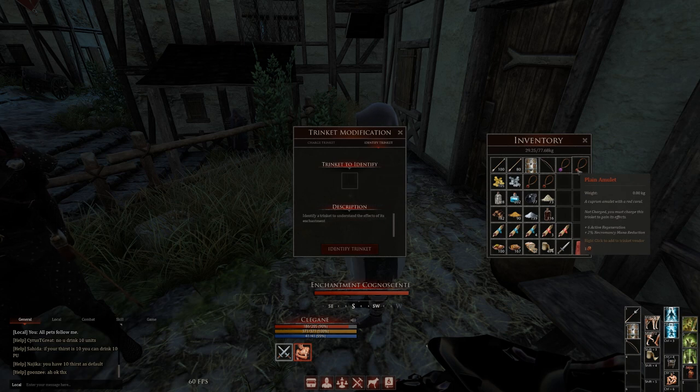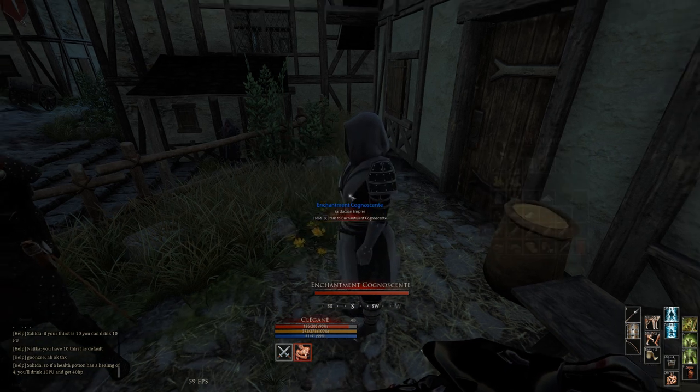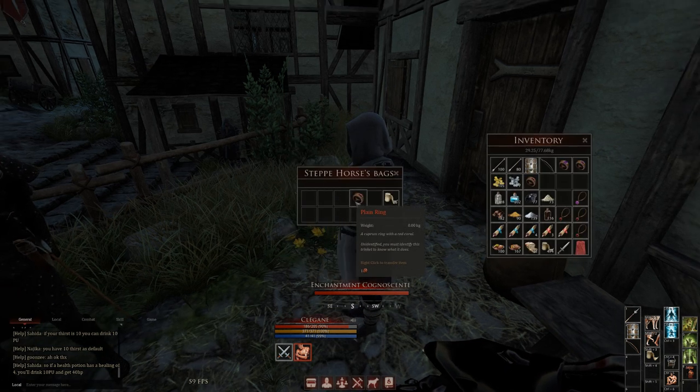Six active regeneration, two necromancy, seven combat maneuvering, three slash defense — that one's okay. That's a good starting amulet if you don't have one — that's actually a pretty good starting amulet, just for the extra defense. Let's get onto the rings.